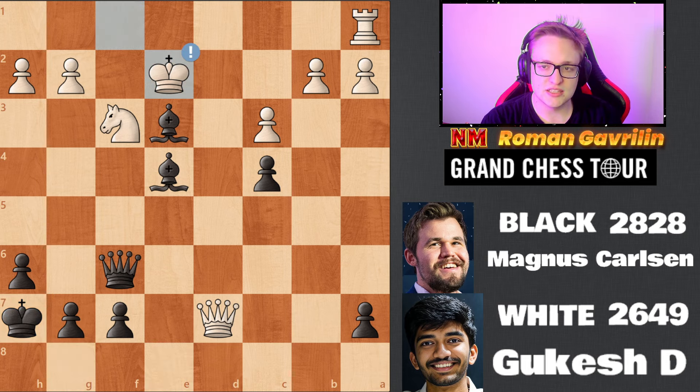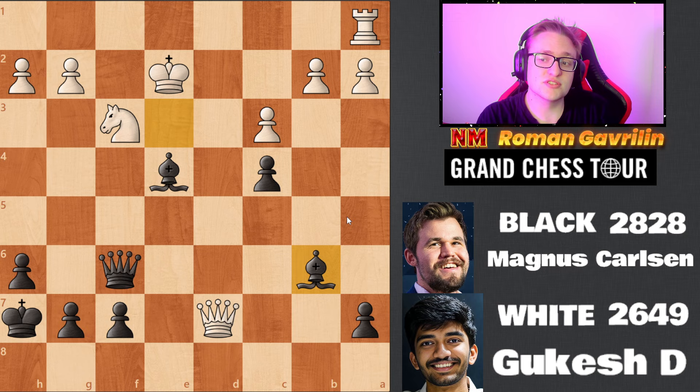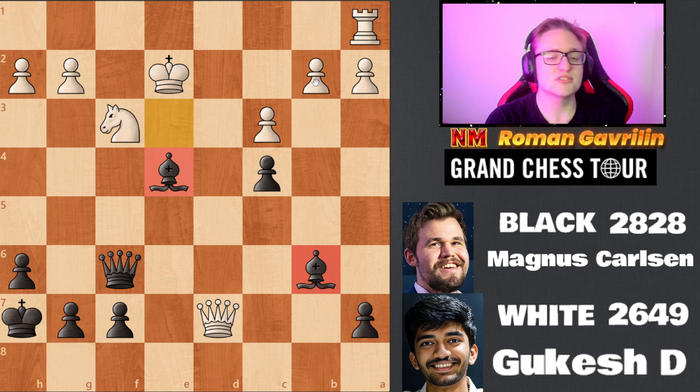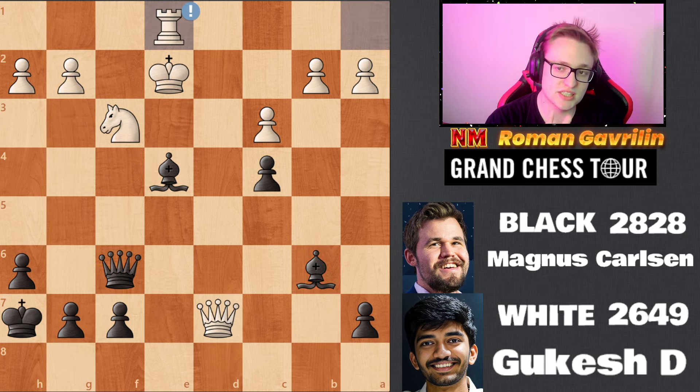King h7 does seem like a useless move, because after some queen check the king will still go there. As long as the bishop is not hanging on e3, you should be good. But Magnus still decided to go for a prophylaxis move, king e2. Now bishop b3 is no longer possible because of rook e6. Still, it looked like Magnus can win because of the two bishops, with equal pawns, and queen f3 ideas.